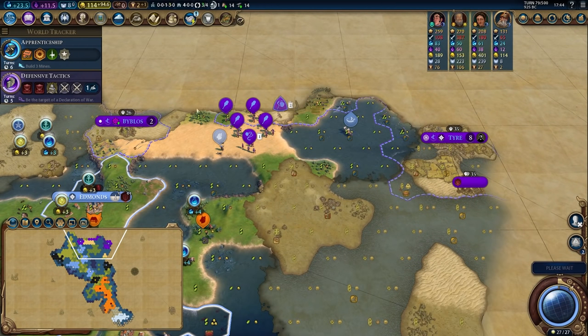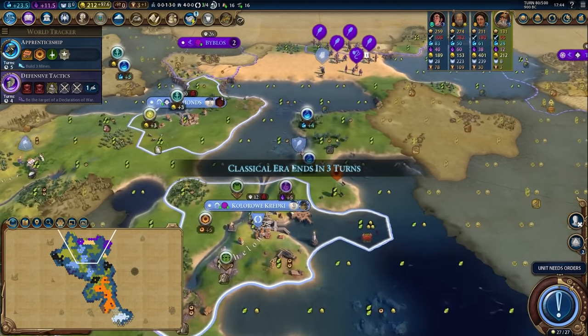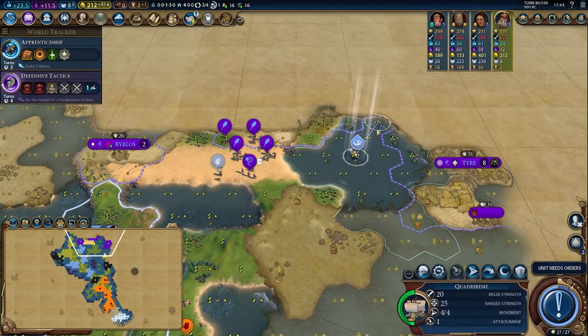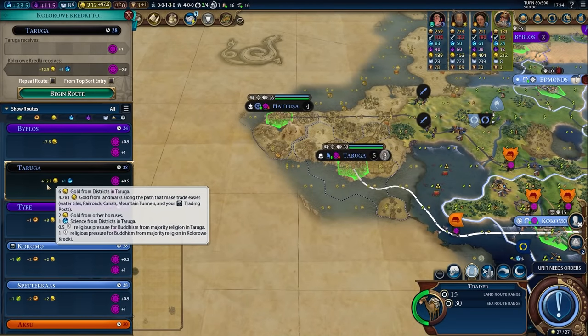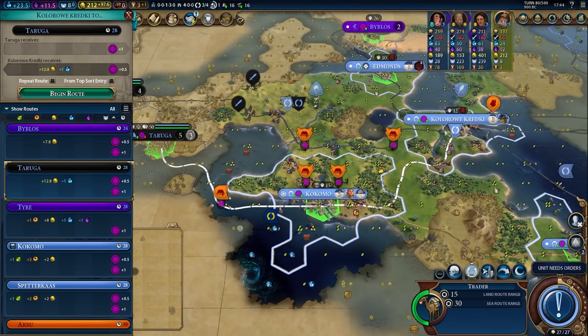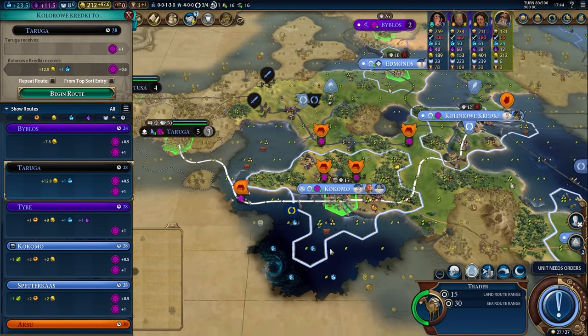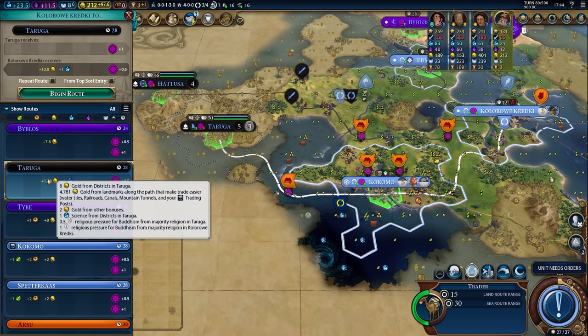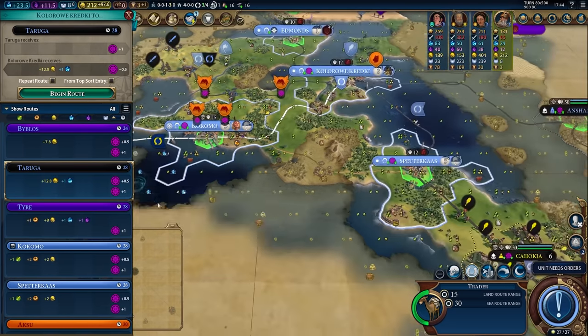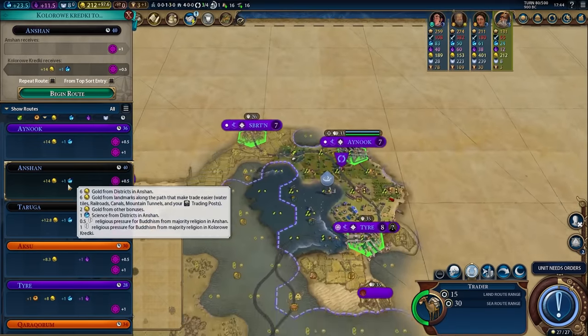That's a lot of units that I've now scouted — very scary. All that time, the 300 warriors guarding the wrong pass. I had my warriors in the wrong spot. Now look at this — 12.6 gold from Taruga, although the trade route does pass through the capital, which is kind of neat. This feels like it was less gold than I was getting earlier. The trade route to Anshan and Ainuk is more — insane.